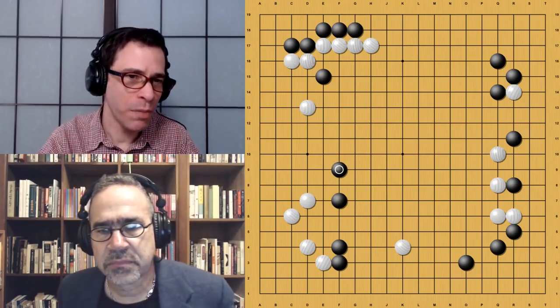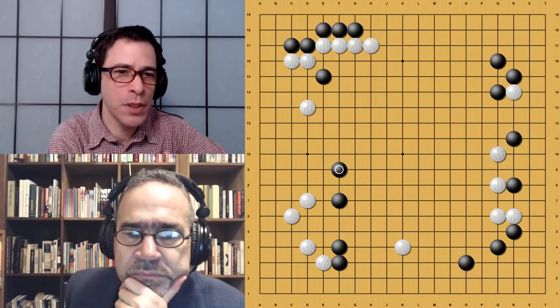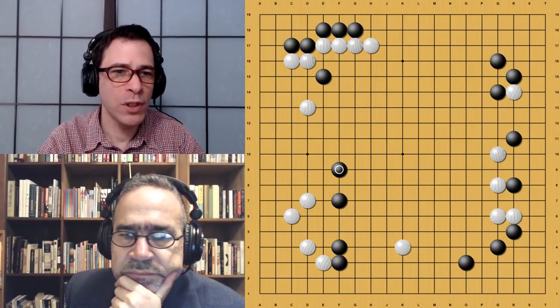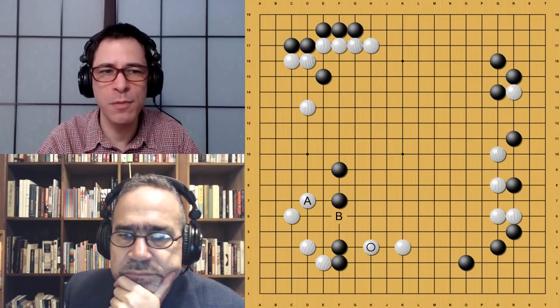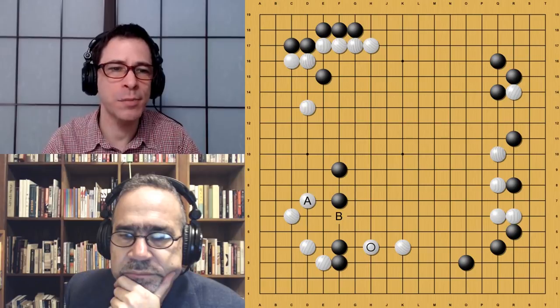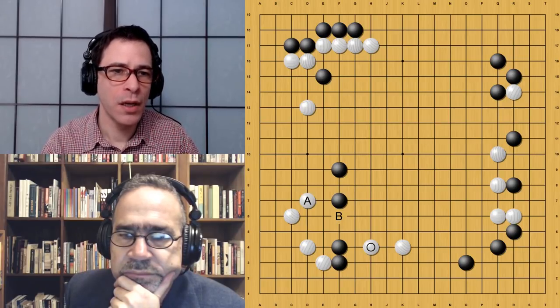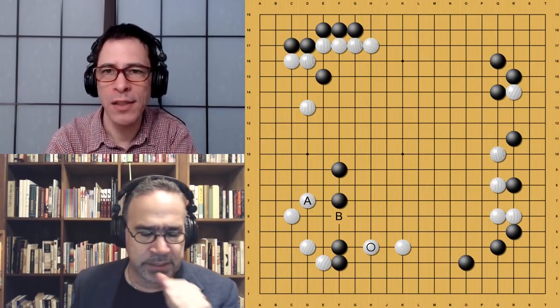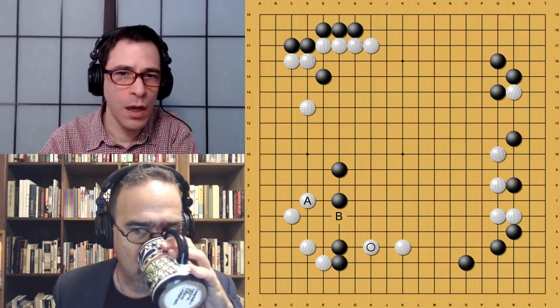This kosumi — the diagonal move White just played — is a standard move in this position, getting rid of the aji at A. For instance, if Black jumps in here, it becomes apparent that White's move has become a hanging connection. It gets rid of all sorts of bad aji because that shape in the corner is a dead shape for Black. It could have turned into a semi-eye if White hadn't had that extra stone. Black jumps again and already has a very thin shape — this two-space jump is not 100% connected, but White really needs to prepare to take advantage of that.